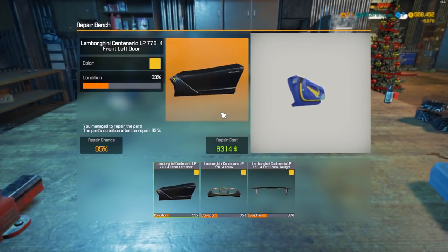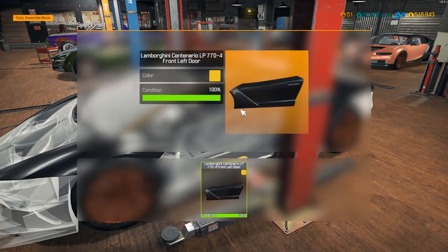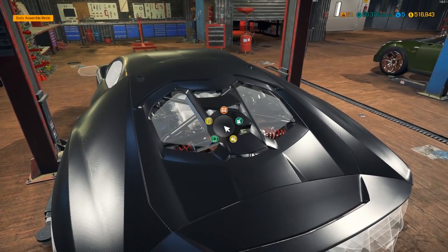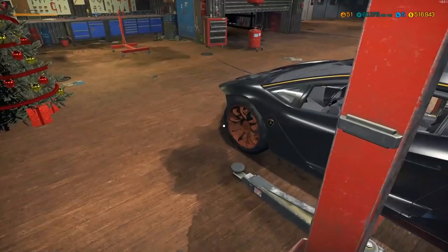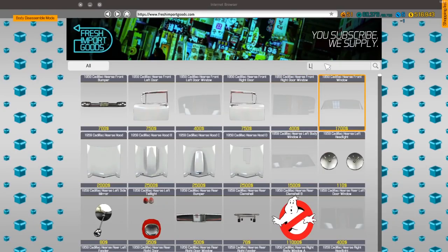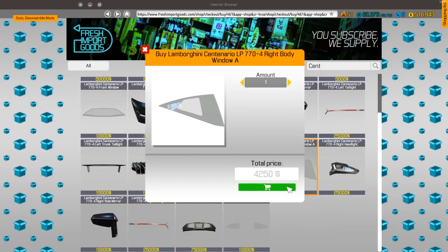Now that that's finished, let's see if we can repair any of the body parts. We have front left door, trunk, and trunk tail light. The value on this has gone up a little bit — starting value was about 300,000, and now we're up to 434,000. So by spending just a little bit of money — maybe 50,000 — we've already raised the price by almost 100 grand. So let's do the Centenario and go through all the windows first.